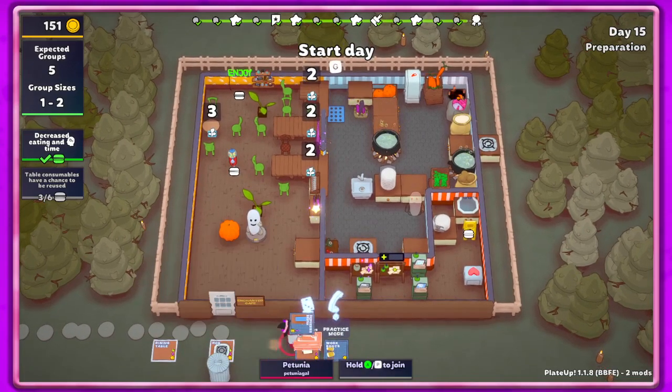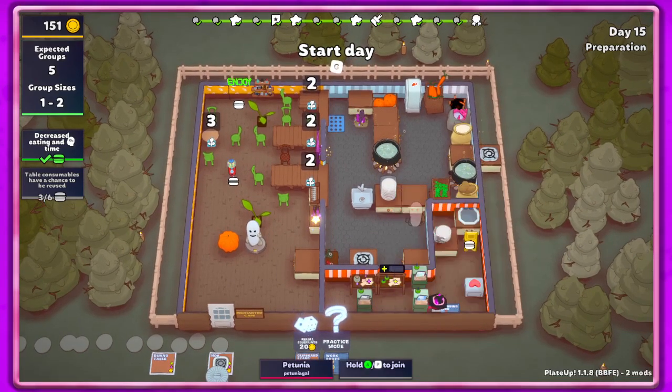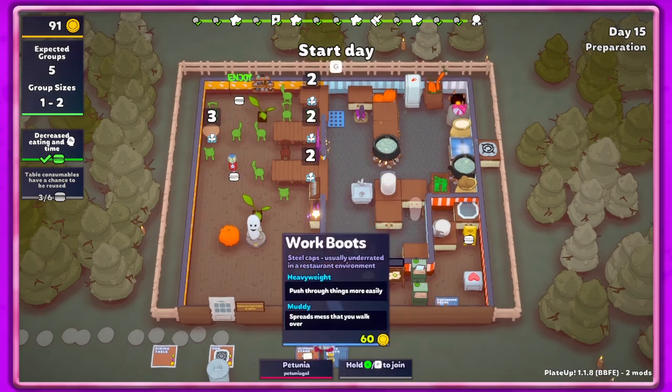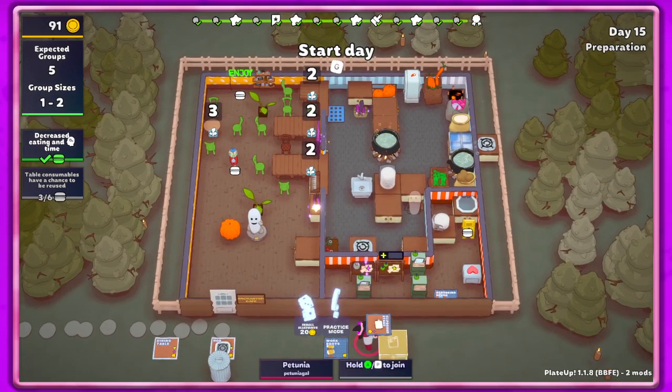I want to enchant this — yes! This scrubbing brush will come in super handy. I guess I'll just buy this. Where do we put it? If I put it anywhere I won't be able to use that for anything else. I guess I'll put it there. I don't want to put it too far away because I want to be able to get to it to fill it up. We can get that — yes, so we're definitely going to enchant some stuff.